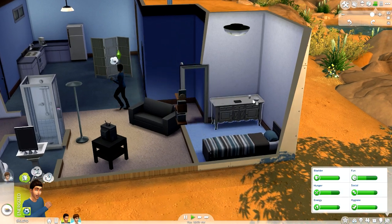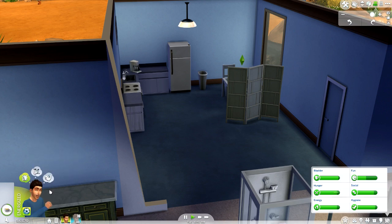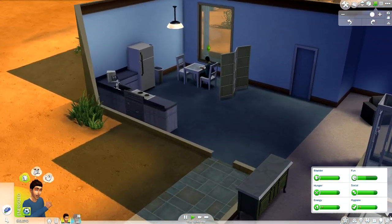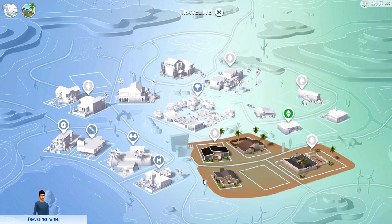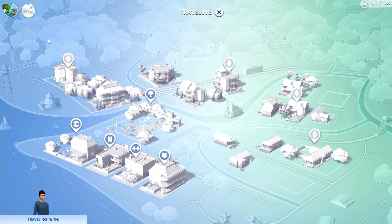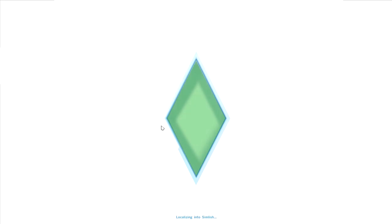He needs to get into some mischief and he's also working in seven hours. Let's just hurry up and eat the cereal, then go into the world and cause some drama. We need to reach level two to get a promotion, which we want pretty badly. I'd love to get a bigger and better house at some point — maybe a bachelor pad. Let's go travel to Willow Creek, over to the Magnolia Blossom Park, where there should be some Sims to run into.